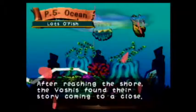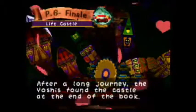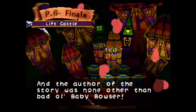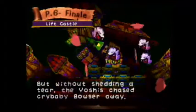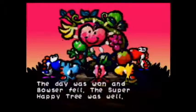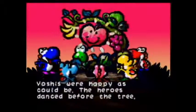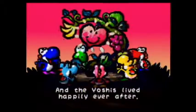After reaching the shore, the Yoshis found their story coming to a close. After a long journey, the Yoshis found the castle at the end of the book. And the author of the story was none other than old Baby Bowser — bad old Baby Bowser, that is. But without shedding a tear, the Yoshis chased crybaby Bowser away. The day was won and Bowser fell — you mean Baby Bowser? The Super Happy Tree was well — there's a rhyme for you, straight up Dr. Seuss. The Yoshis were happy as could be, the heroes danced before the tree. And the Yoshis lived happily ever after.